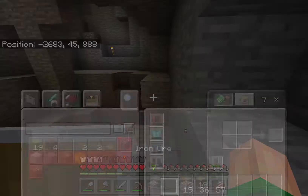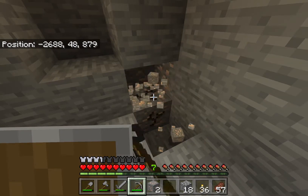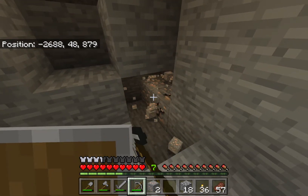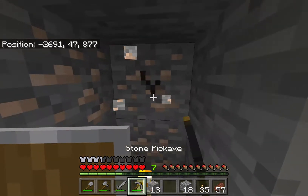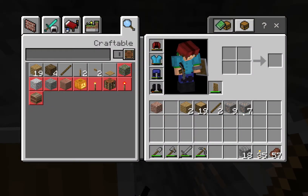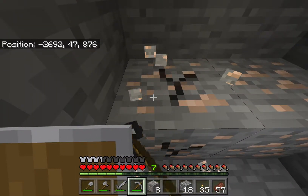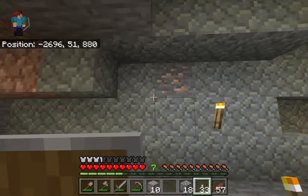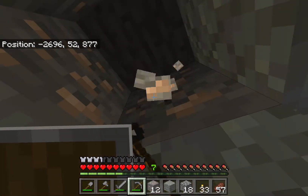Let's run all the way over here and grab this iron. Almost got it — awesome. I think we might have enough to get a full suit of iron armor. We need nine for tools and 24 for armor. Some more iron scattered here, plenty of andesite — we'll probably end up using that for buildings.